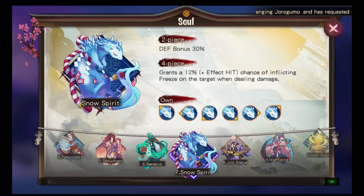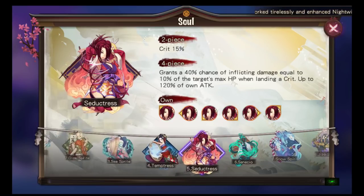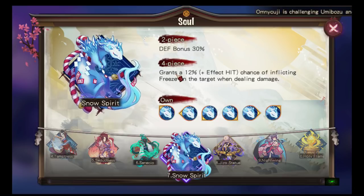Snow Spirit is the second CC set. A lot of people are starting to run fire rain teams, which I'll talk about in a later video. Two-piece is defense bonus 30%, four-piece grants a 12% plus effect hit chance of inflicting freeze on the target when dealing damage. Freeze can be dispelled though — it's easily dispelled, unlike daze. I personally won't use it; 12% passive proc chance is too low.